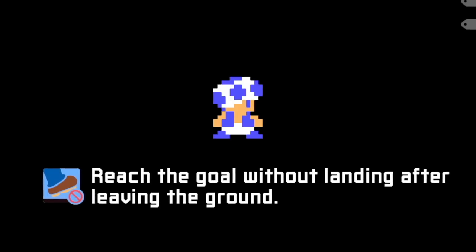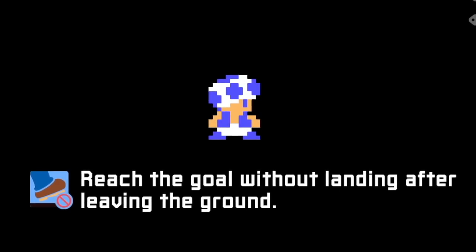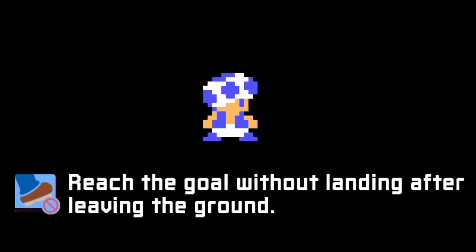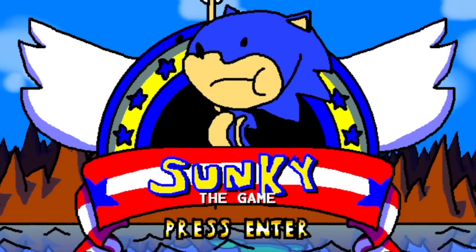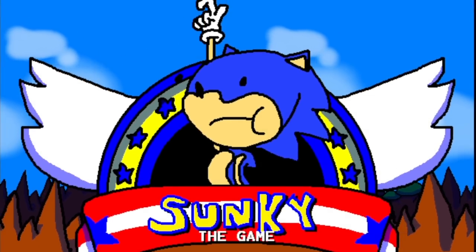I want to be doing lots of side-by-side comparisons. We're gonna have to reach the goal without landing after leaving the ground — I think this is supposed to give it that Sunkie feel, where you have to basically walk around. First up, we see the title screen once again recreated with pixel art.